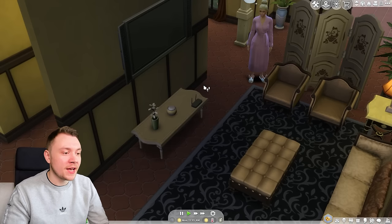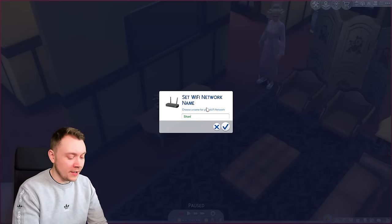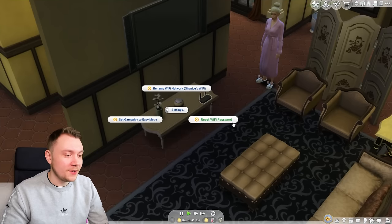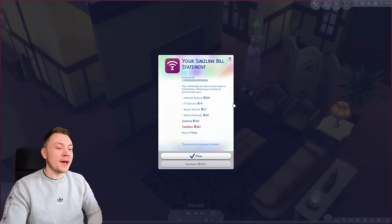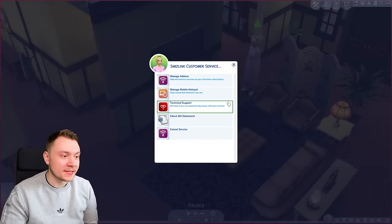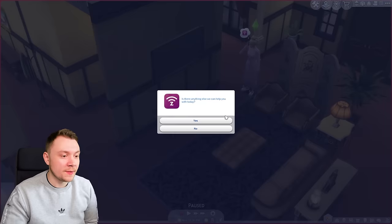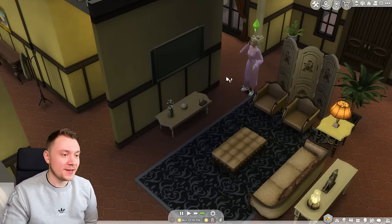Here's our Wi-Fi router — we can even get the Wi-Fi password, access settings, and rename it 'Shanice's Wi-Fi.' We can reset the Wi-Fi password and check our bill statement on the Sims Link app. We're being charged 267 Simoleons every single week, and you can see the price breakdown. You can also call customer service to manage add-ons or cancel the music subscription, and manage a mobile hotspot so you can access the internet wherever you go.